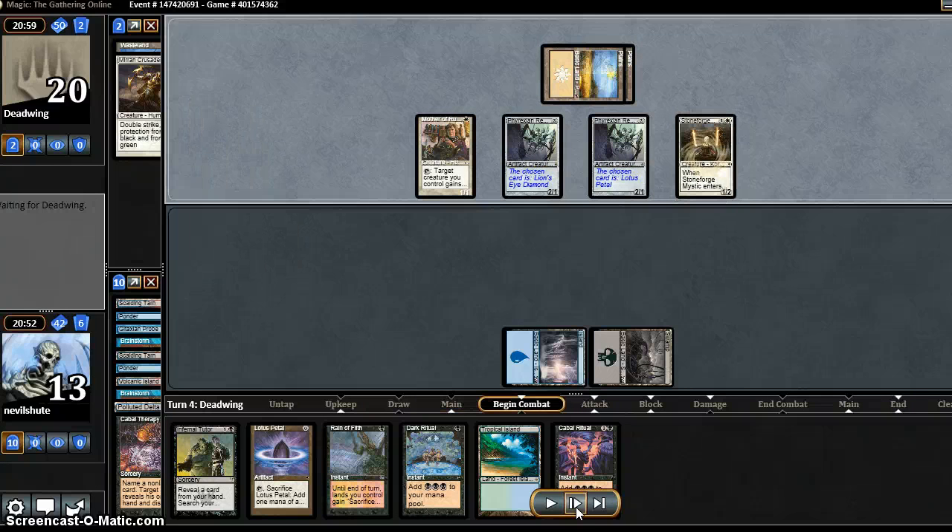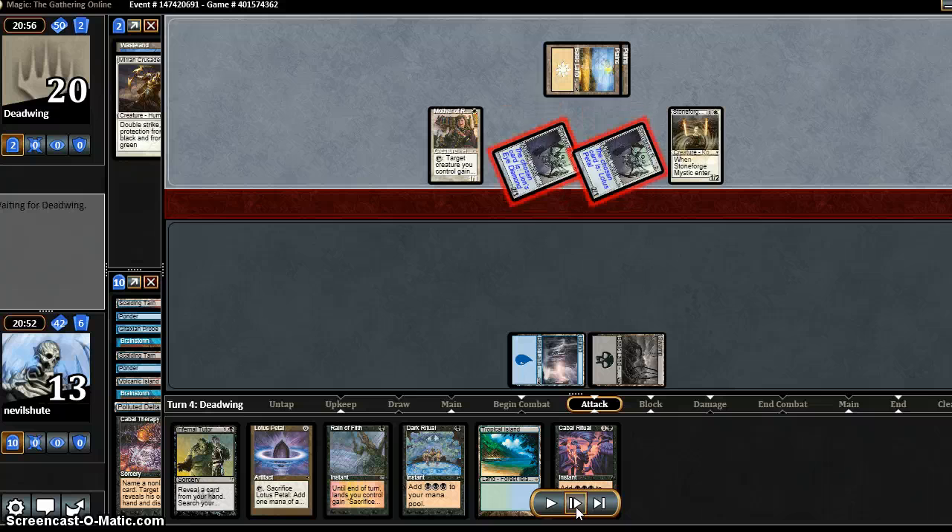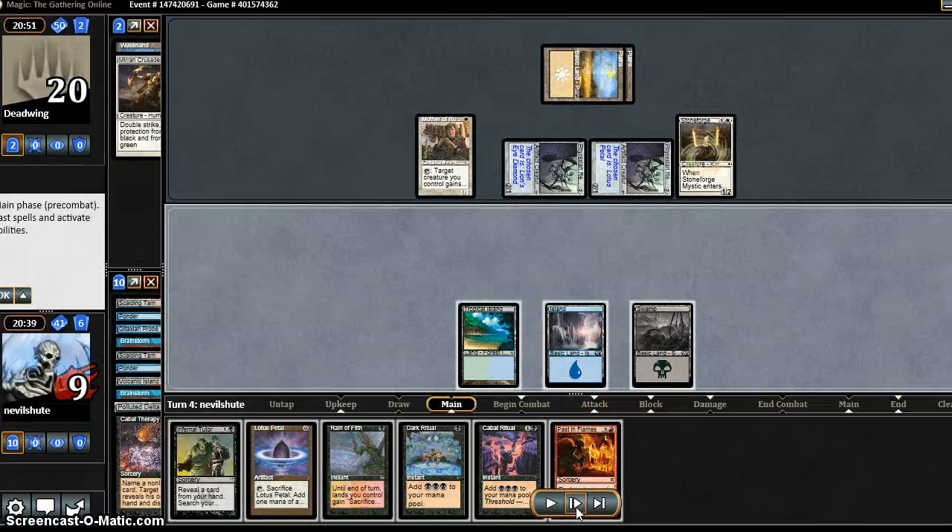Stoneforge Mystic fortunately doesn't search up anything because he's removed the other two equipment. He beats me down to nine. I draw a Past in Flames. Drawing Past in Flames means I just need a red source, but that has to be a land — one of my five remaining fetchlands or the Badlands. The Volcanic was wasted, so five fetches and a Badlands: those are my six outs, drawing two.